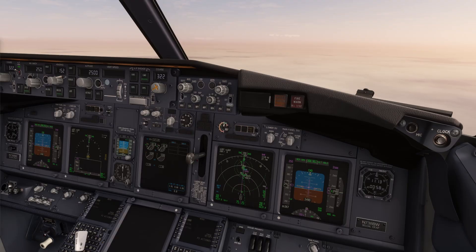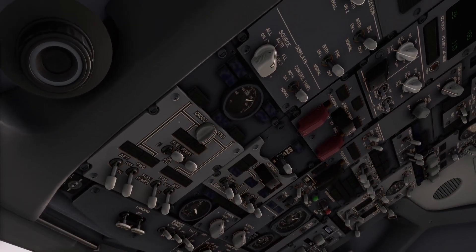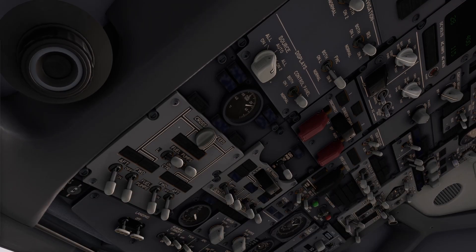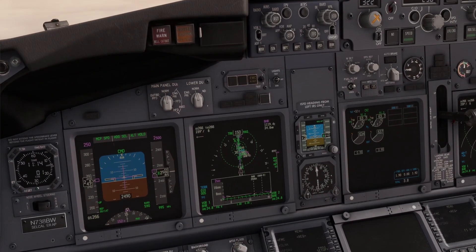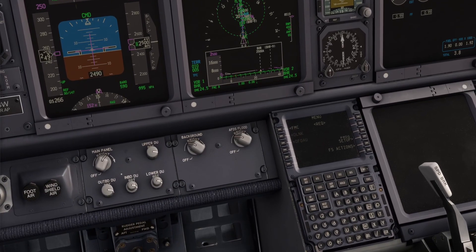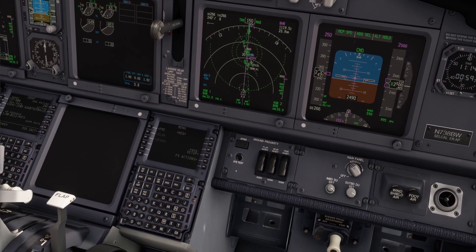Following the checklist, the pilots will try to restore dual FMC operation or configure the aircraft for single FMC operation. In case it is not possible to restore the failed FMC, the flight can continue using the remaining FMC. Both CDUs will remain available, along with LNAV and VNAV modes.